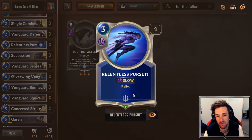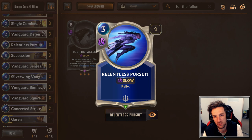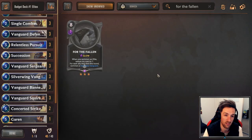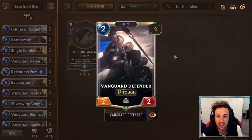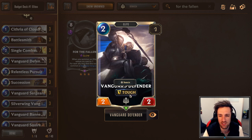Relentless Pursuit is going to be three copies of. The ability to Rally is quite powerful — you'll be able to attack again and end your opponent sooner. This is oftentimes going to be one of your finisher cards. Three copies of Vanguard Defender — 2 mana, 2-2 with Tough and the elite tag. This 2 mana 2-2 with Tough is actually not bad at all. We're mostly using it because of the elite tag, but it contests the board huge on turn two and can be quite annoying for your opponent to deal with.